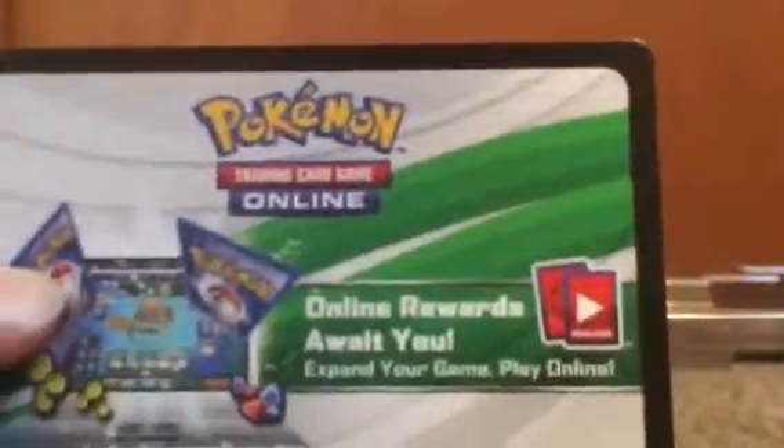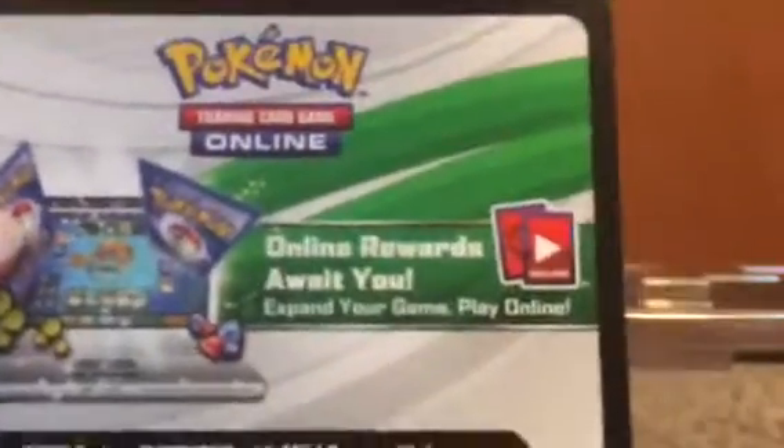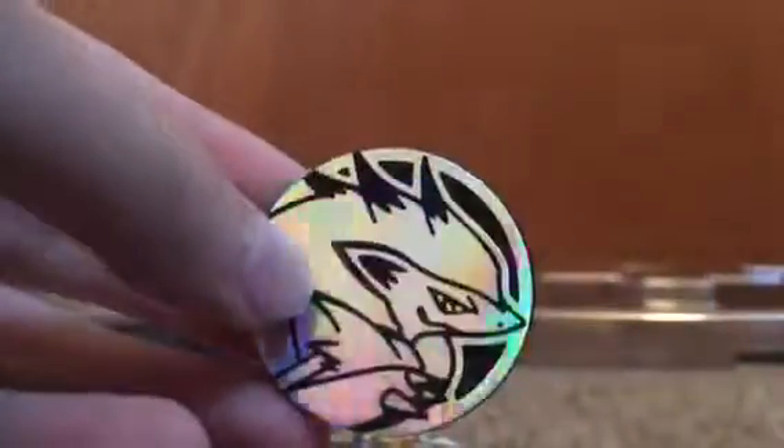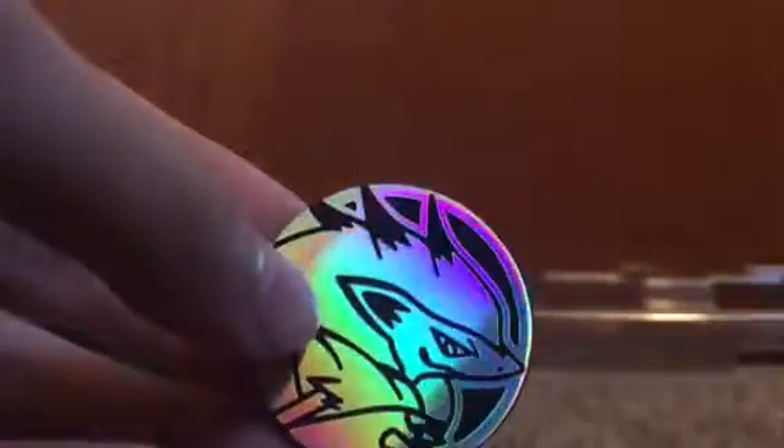We also get a code, which I believe just gives me the Zoroark and Zorua, and the coin. I'm pretty sure that's what that does. And here's the coin of Zoroark — shiny, nice, I like it. Cool coin right there.